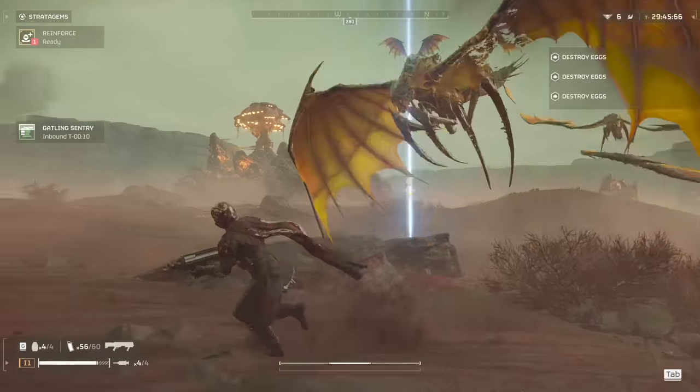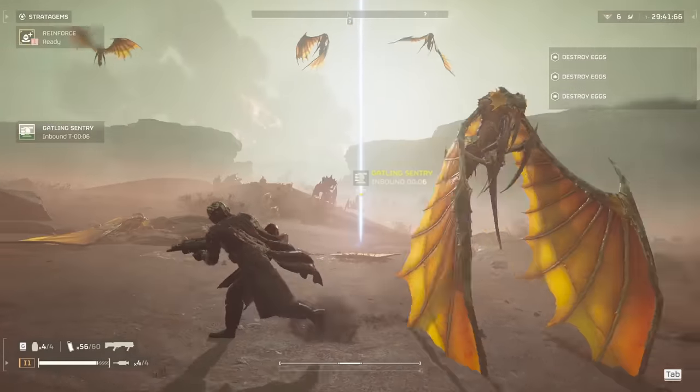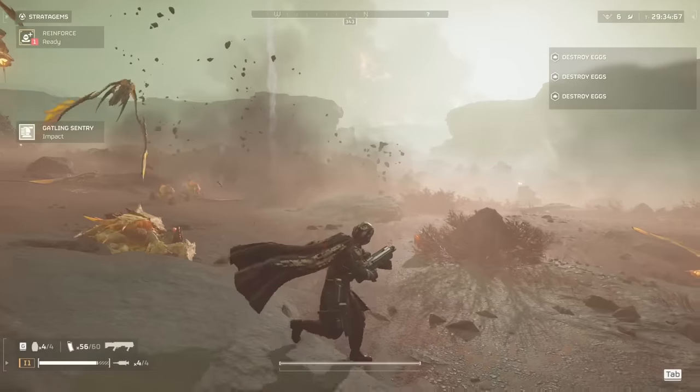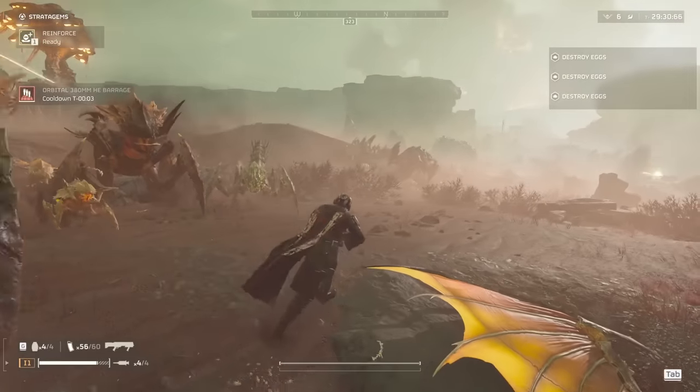When it comes to dodging shrieker attacks, if you just move sideways to the path of the shrieker's dive, then almost all the time you'll dodge it. You can simply run around in circles to dodge shrieker attacks, or you can just be moving sideways. But knowing where the shrieker attack is coming from is what's most important.